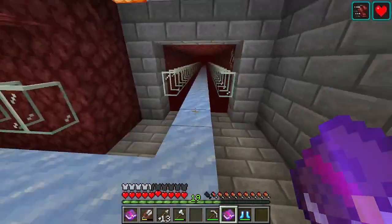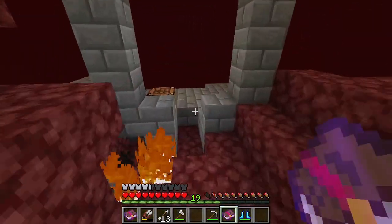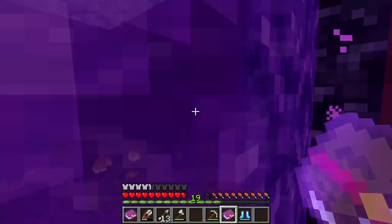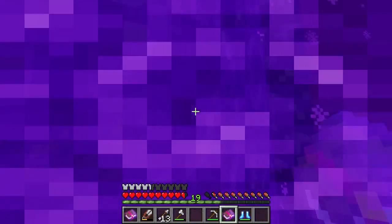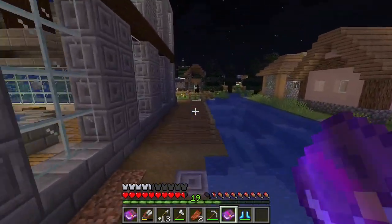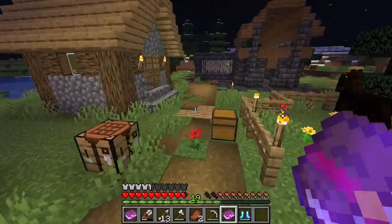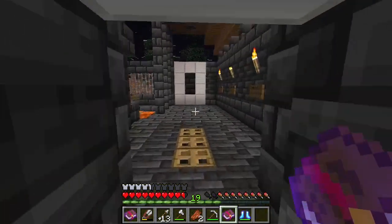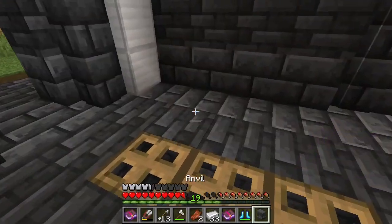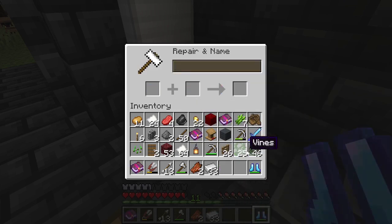We're not going to go today, but we could attempt it. We need a little iron. Maybe we'll try to attack the dragon. There are quite a few enchantments here. Just came to the iron farm to get an anvil. Here's the anvil, and we're going to get Feather Falling.